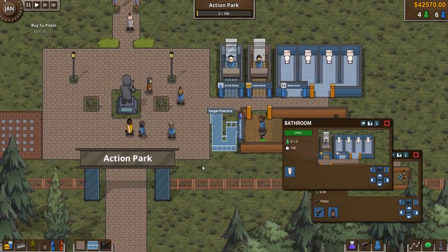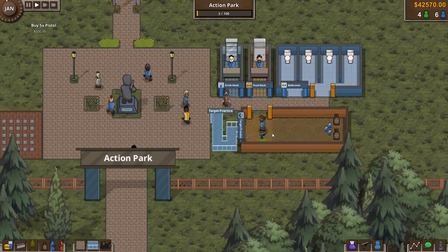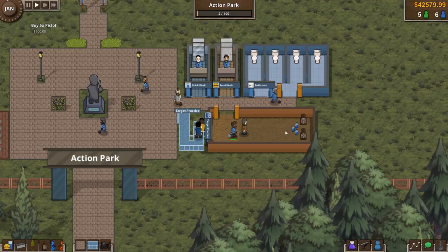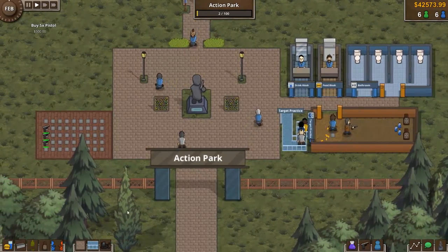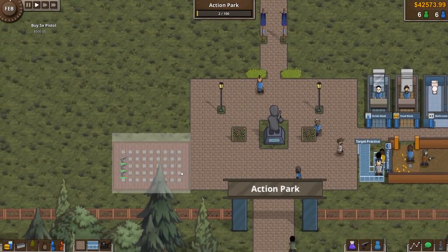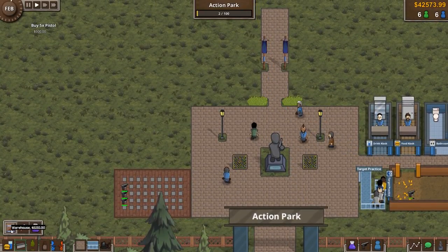That's the basic park — we should be able to open up target practice now and hopefully guests will start coming in and trying it out. We've got some people queuing already. He's paid some money to get in and shoot some bottles — good on you, sir! Now we need somewhere to repair our guns when they get broken.